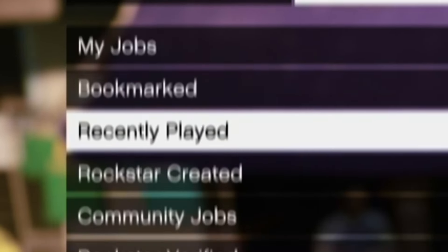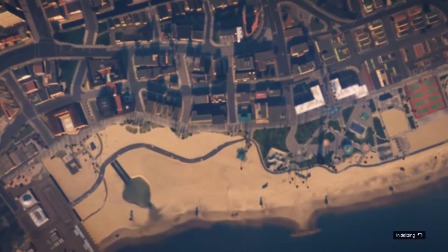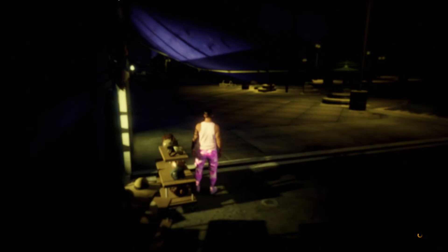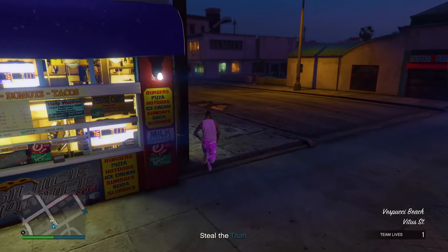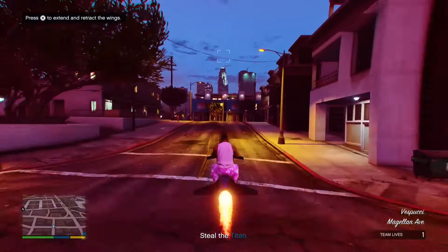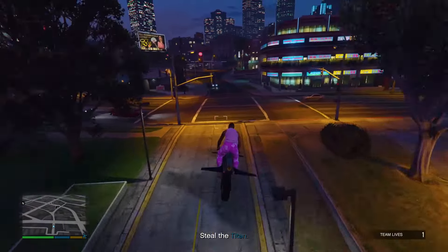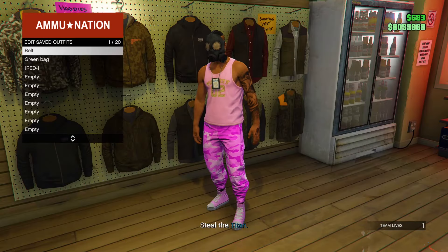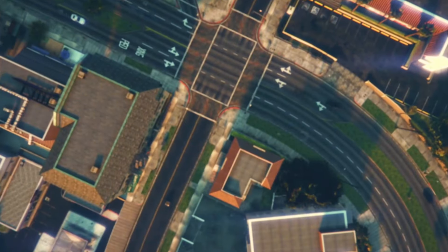From there, make your way over to the mask store, which is just around the corner, and then save the outfit into the first slot again. Now once you guys have saved the outfit, pause the game, go to online jobs, play jobs, Rockstar created missions, and start up a type of job. Once you do load into a type of job, your peach plate carrier vest should now disappear. From here, make your way over to any gun store around the map and then save the outfit into the first slot again.